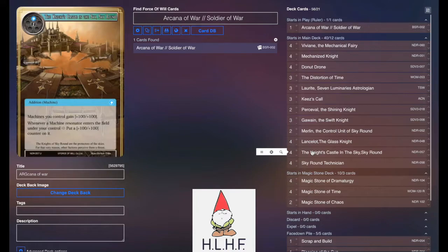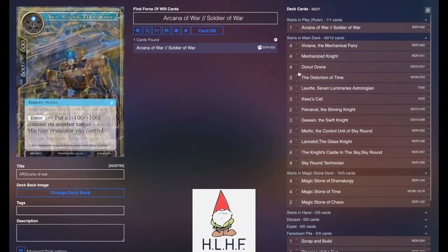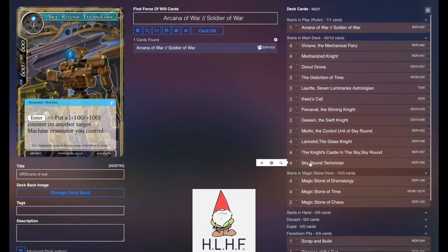Four Castle in the Sky Sky Rounds — obvious, it's a machine list. And then four Sky Round Technician, mainly to help Mechanized Knight not be so bad. But you can get some pretty early aggression coming in with a Mechanized Knight and a Sky Round Technician on turn 1-2.